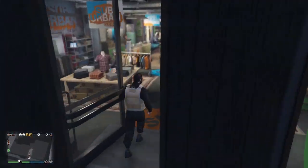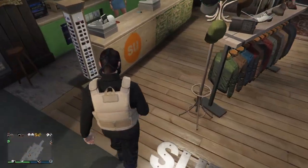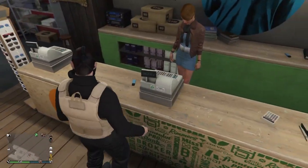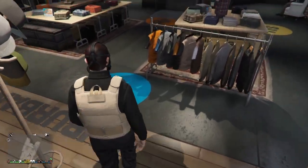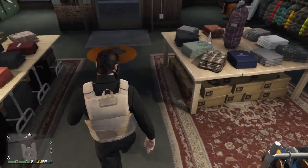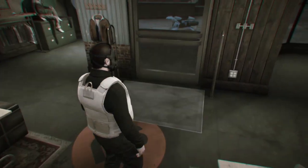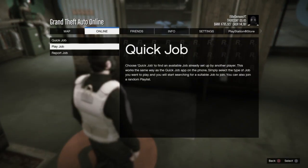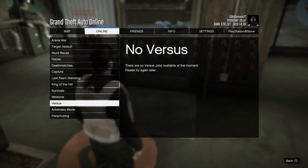But you just want to go to a gun store, or Ammu-Nation, or whatever, and save the outfit over the outfit you just saved. Once you do that, you're gonna want to launch the job from your phone. The verses are still gone, but we have a solution for that.